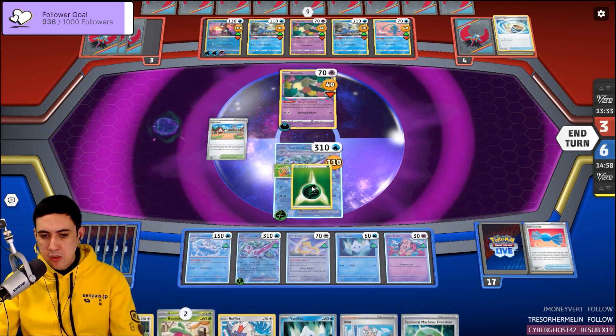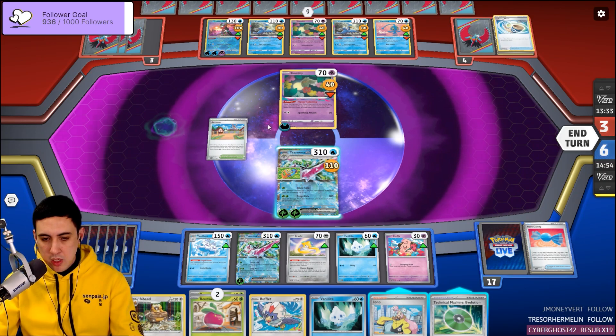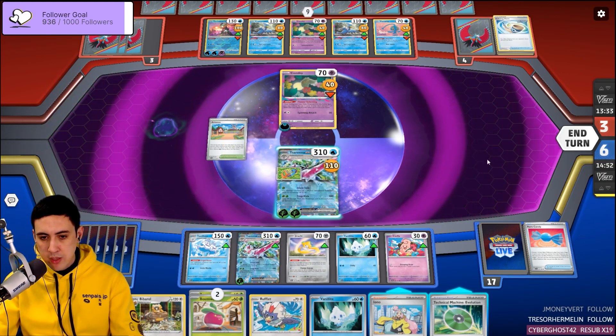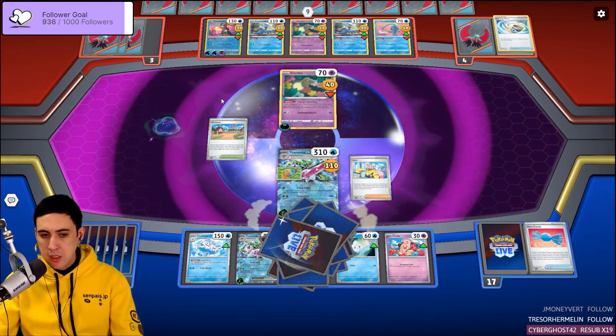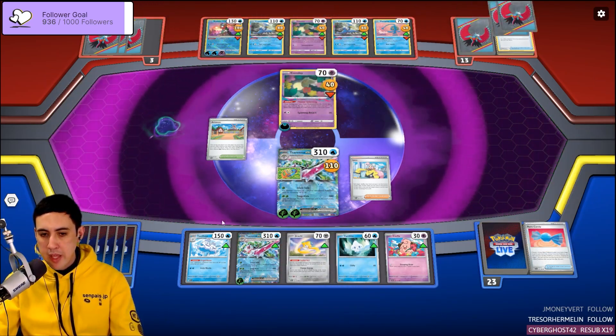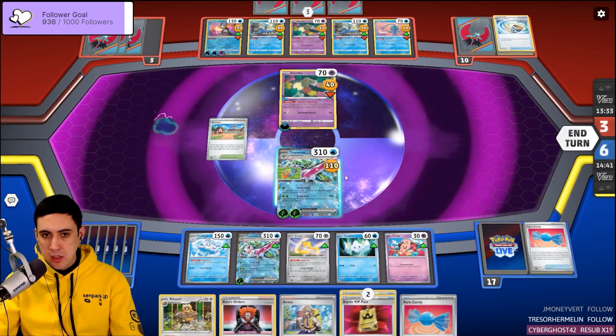I'm going to place this energy to prep to retreat when the time comes. Artisan can always get us the Rufflet as needed. I really just want to evolve our Vanillite into a Vanilluxe to prevent them from having an easy way to take that KO at the end of the game.